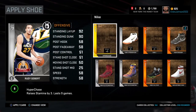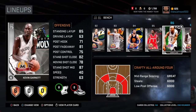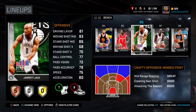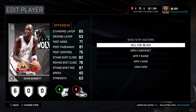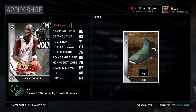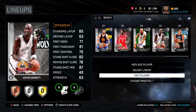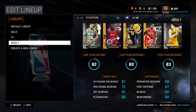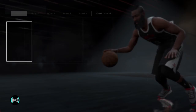Kobe has the pass accuracy, which is serious. I have three big men who can defend. I'm not sure if Patrick Beverley is a shooter but Jarrett Jack could be. We have old-school Kevin Garnett — we can apply a shoe to him to improve his rebounding. Offensive and defensive rebound boost is pretty nice. And we have Aaron Gordon too.